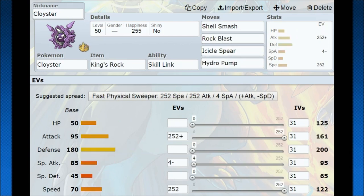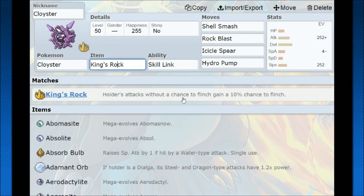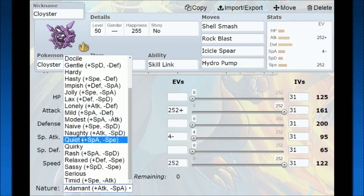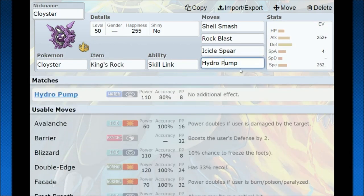You can also run a Shell Smash King's Rock set. This is a bit risky because you run the risk of getting one-hit KO'd as you make yourself vulnerable for Shell Smash. But if it goes off, King's Rock is awesome with Skill Link — it's a 10% chance to flinch on each hit. So hitting five times gives you a 50% chance to flinch your opponent while doing absurd amounts of damage from Rock Blast, Icicle Spear, and Hydro Pump. King's Rock is going to be insane.